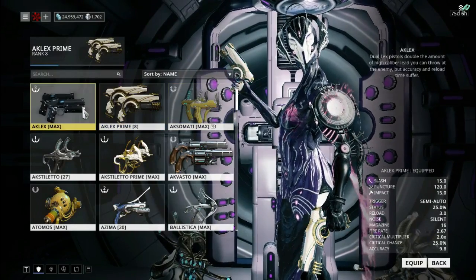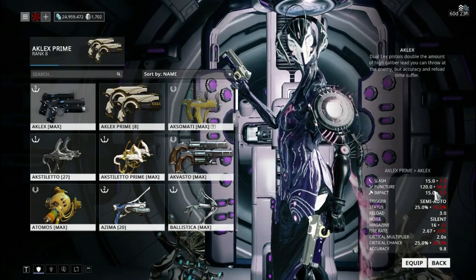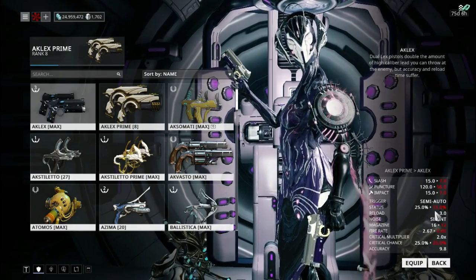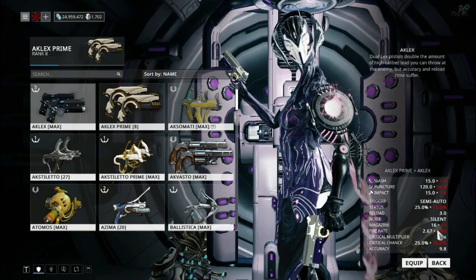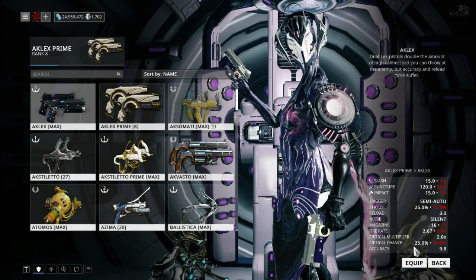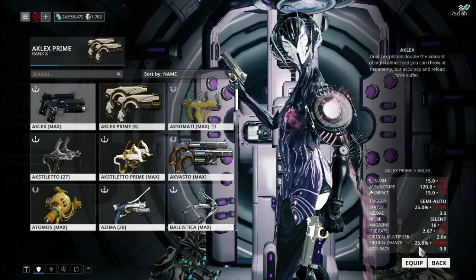Compared to the basic Ocalex, the stats are practically doubled. You have an additional 10% status, an additional four rounds in your magazine, a 0.67 increase in your fire rate, and an additional 5% critical chance.